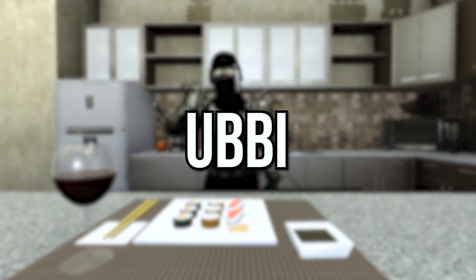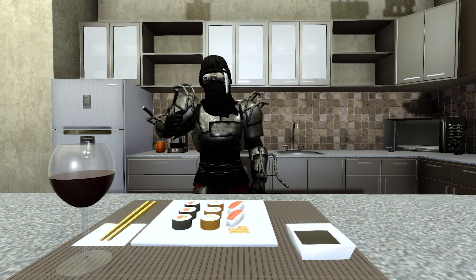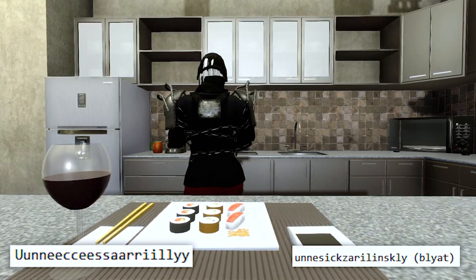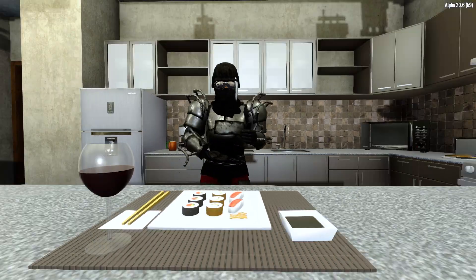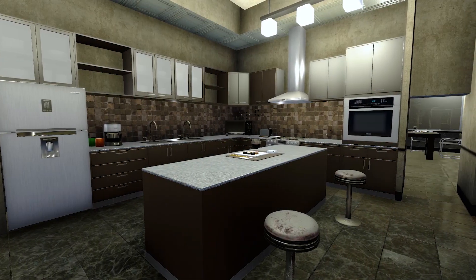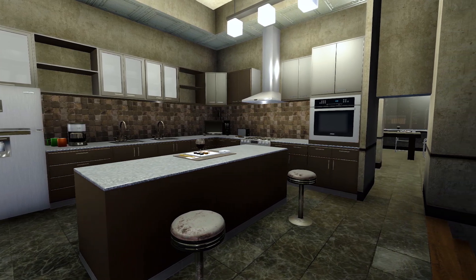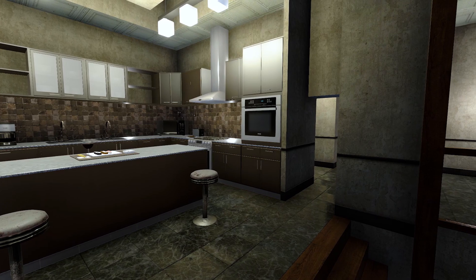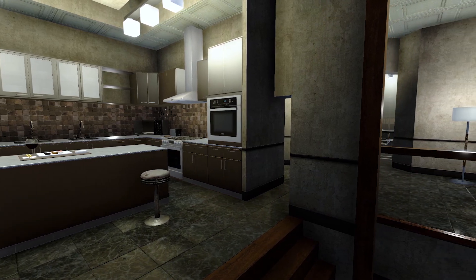If you, like me, have brain rot and cannot spell 'unnecessarily' — exhibit A and B from this script — U-B-B-I is a lot easier to search. But what is U-B-B-I? U-B-B-I is an immersive interior design mod that adds 235 interior design items for you to add to your home in 7 Days to Die.